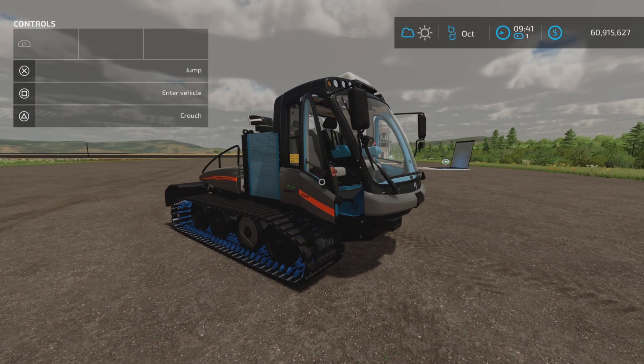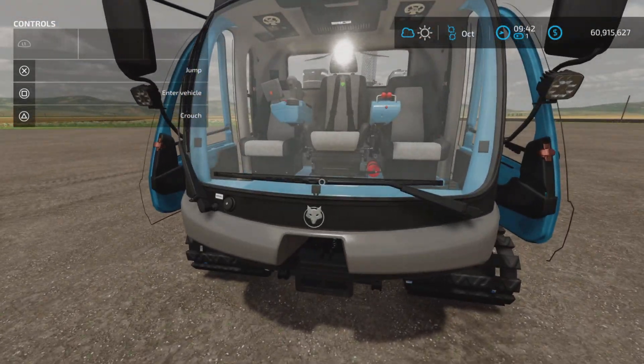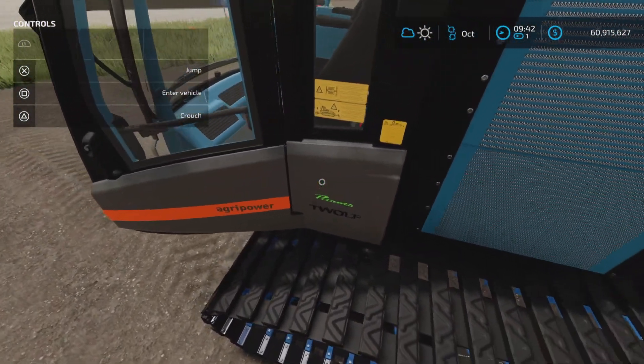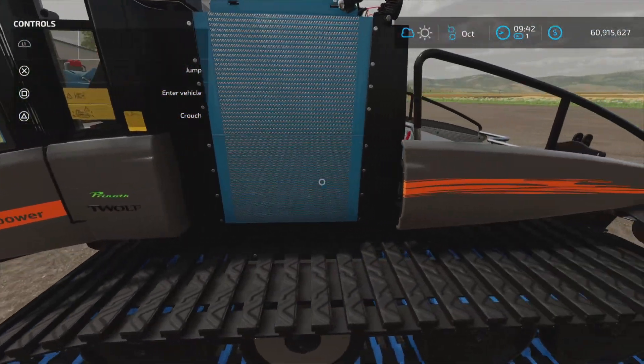This is 9.24 megabytes to download. You might say this looks quite familiar because it is a modded version of the Pryneth. It has the T-Wolf deckling and branding — very nice.